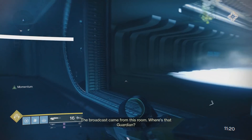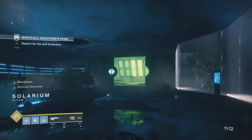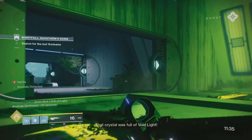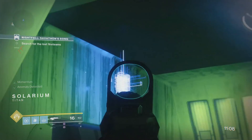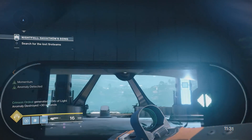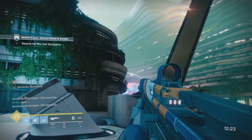Your other two fireteam members want to continue to progress through the nightfall regularly. Whoever decides to stay back will end up farming time over and over until the nightfall has max time. Each time you do this farm you'll get two minutes out of it, and it takes about 20 seconds or so to run back and forth, so you're gaining time in the end. There's one anomaly right here above this door in the green room, three anomalies outside — one right above you when you exit the door, one to the far right, and one to the far left. Once you take out all the anomalies you should gain a total of two minutes, then just repeat the cycle.